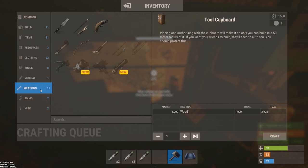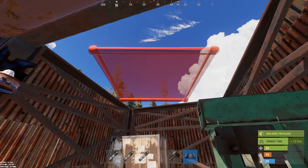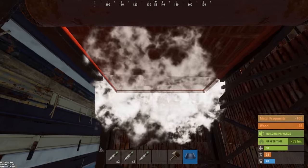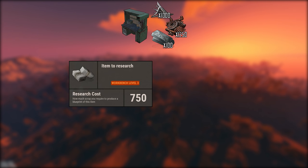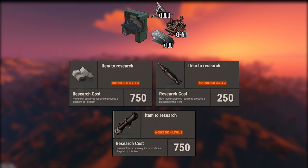The last downside is cost — you need at least one rocket launcher, which costs 50 high-quality metal and 6 pipes each. Crafting one isn't too bad, but if you lose it, that'll put a complete stop to your raid and give defenders the chance to repair completely. It's a good idea to bring extras or at least have a backup. To raid with rockets, you'll need a tier 3 workbench, 750 scrap for explosives, 250 scrap for rockets, and 750 scrap for the rocket launcher.